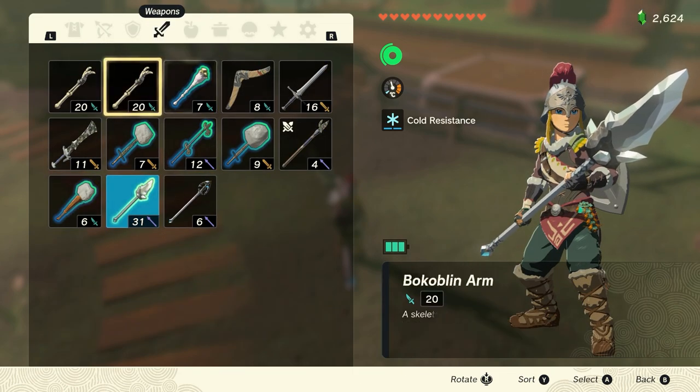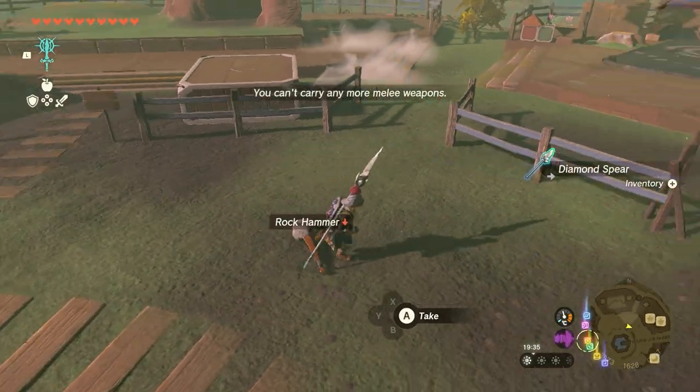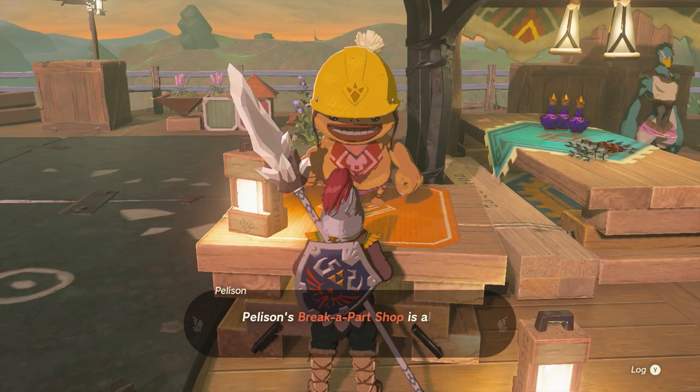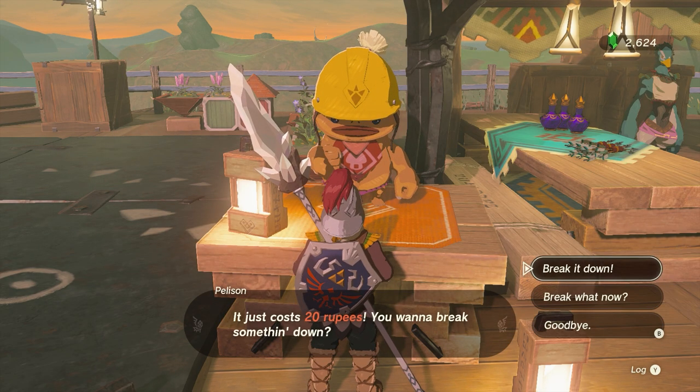Pick it up — in my case I need to drop another weapon first. Then go to this little shop here: Peleson. He has a break apart shop, so he disassembles items for only 20 rupees.